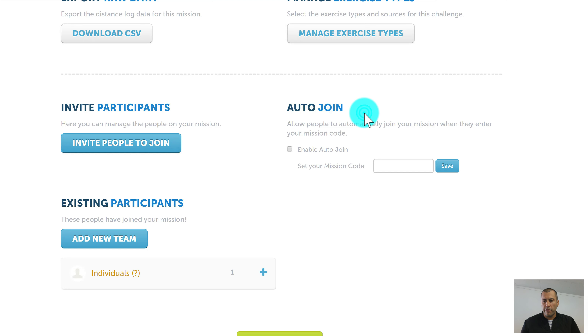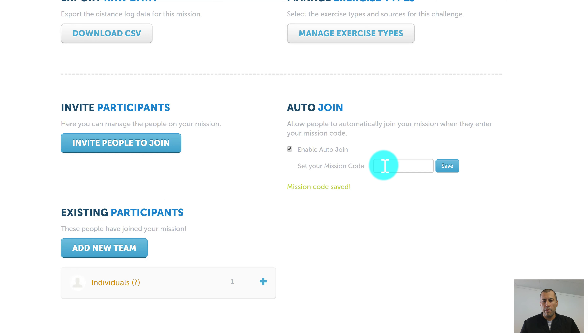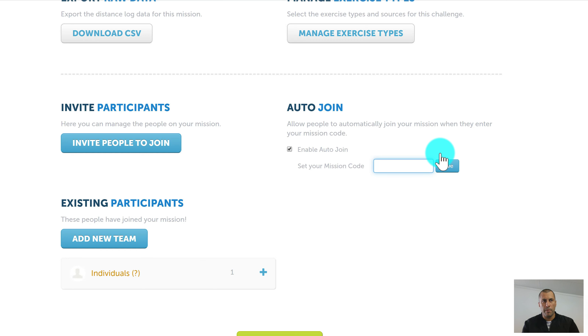The Auto Join function is a really important area. If you want people to automatically join the mission without you having to manually approve them, click Enable Auto Join. You should also set a passcode — something not too cryptic, easy for people to remember. Anyone who has the code can automatically join the mission, which is a great way to cut down your administration overhead.